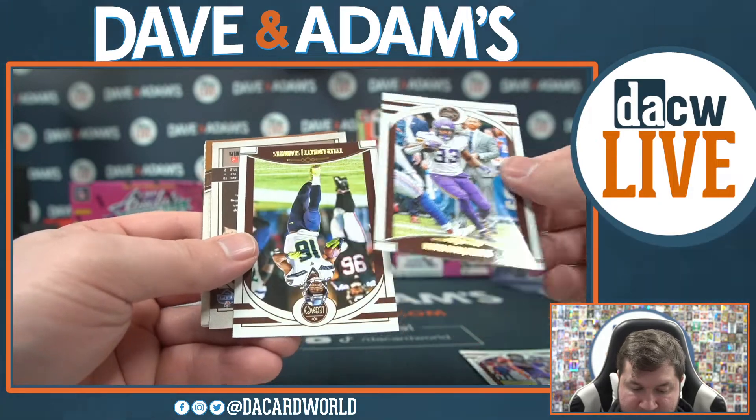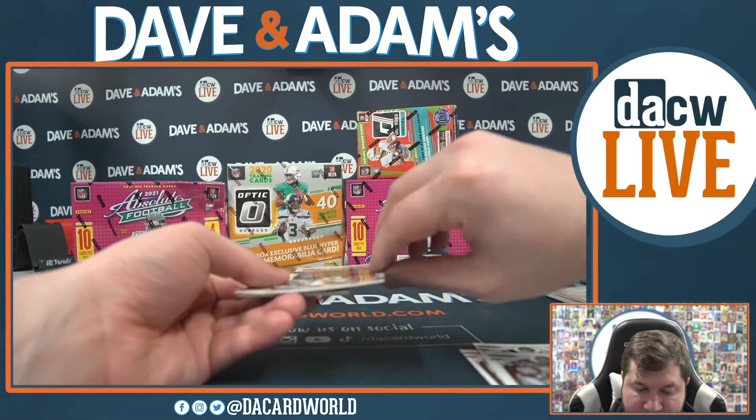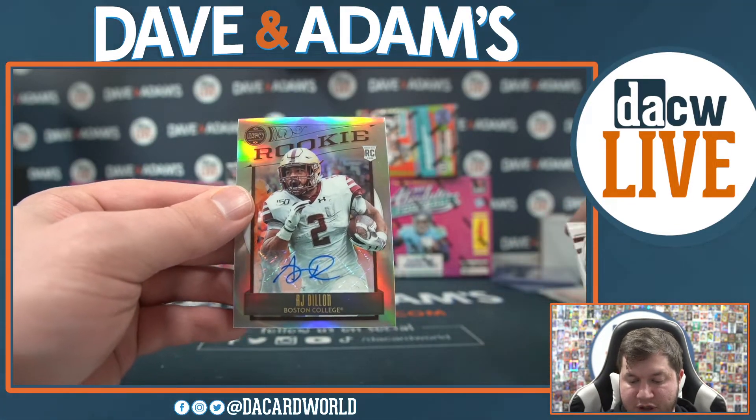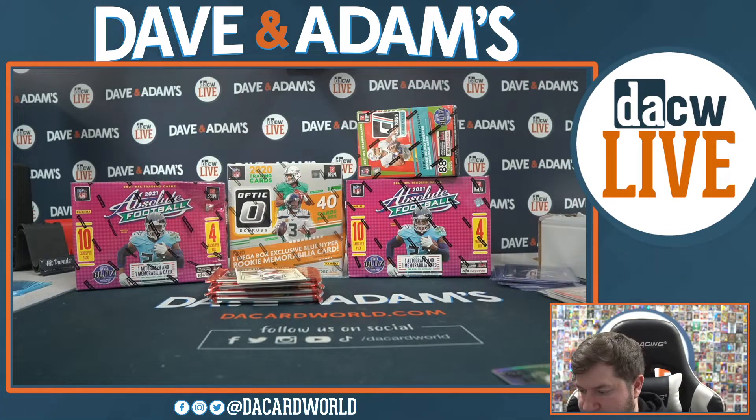Lamar Jackson, Dalvin Cook, Tyler Lockett — and we have an auto here, a nice one too: AJ Dillon, rookie for the Packers, out of Boston College. AJ Dillon for the Packers, nice one there. Randy Moss, Kurt Warner, Brian Edwards, and Donovan Peoples-Jones.